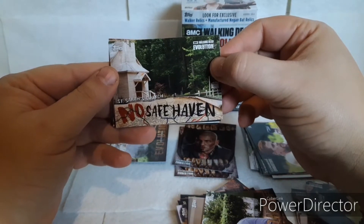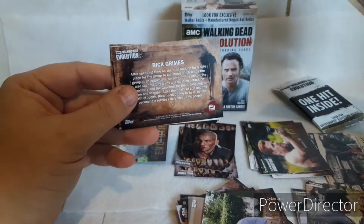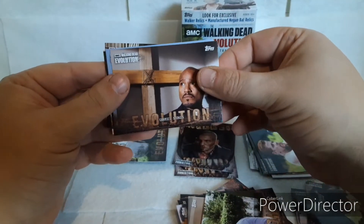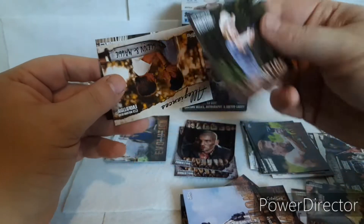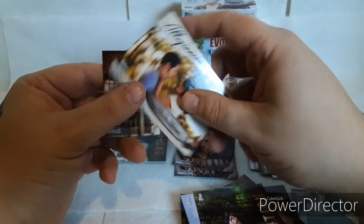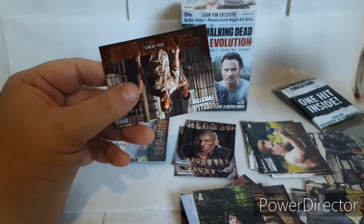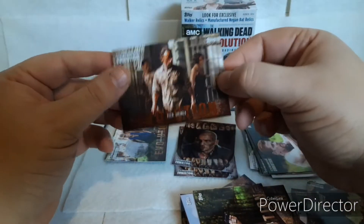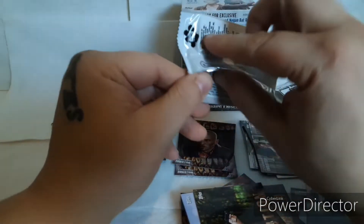No Safe Haven — the church, St. Sarah's. We got another Gabriel, Dale, Andrea. We got Allegiance — Glenn and Maggie, smoochie smoochies. Rick Grimes red border evolution. Two more packs to go.